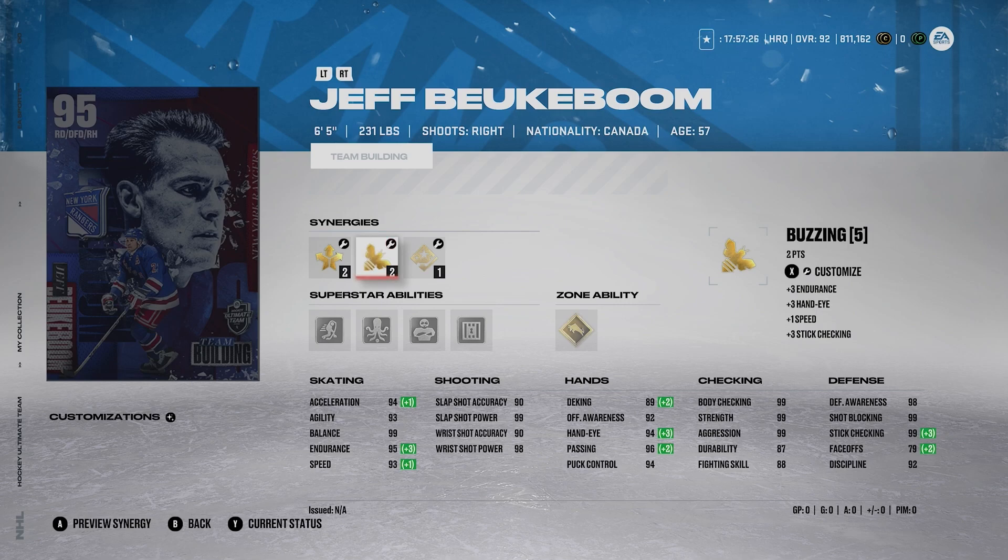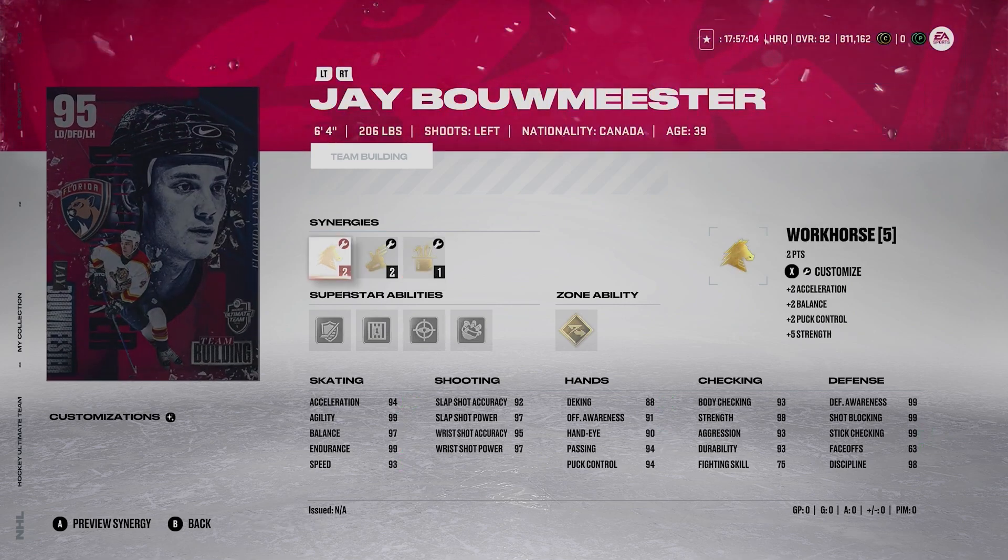He's one of the best out there. He has 99 body checking with Gold Truculence and 98 defensive awareness. With certain synergies you could probably get him up to 99 defensive awareness. This card is incredible. If you can make them, I would absolutely recommend making them because they're just insane. Moving on to the next card now: Jay Bowmeister.